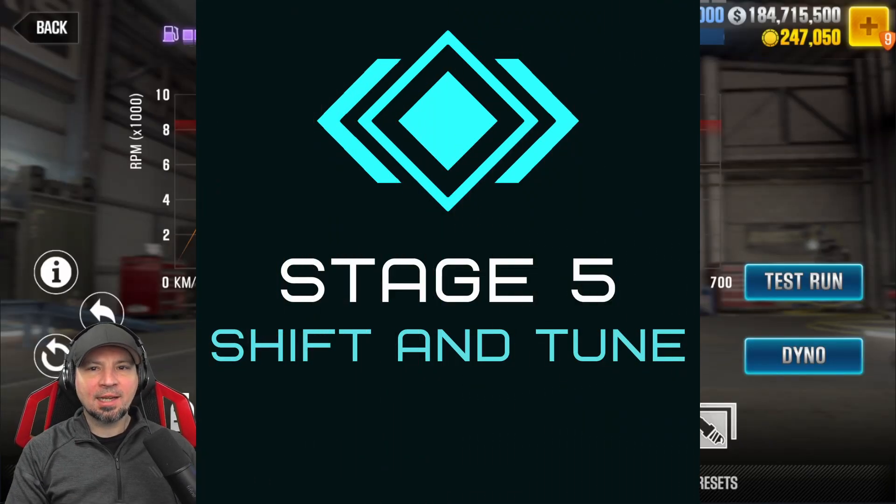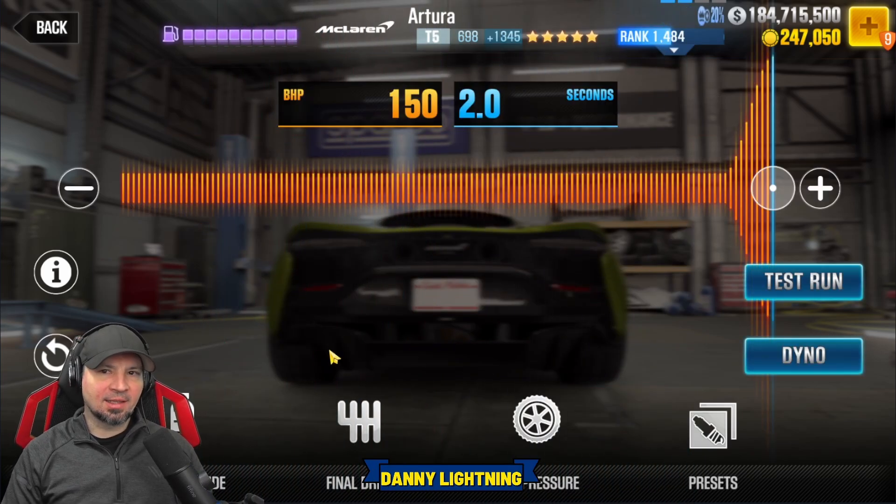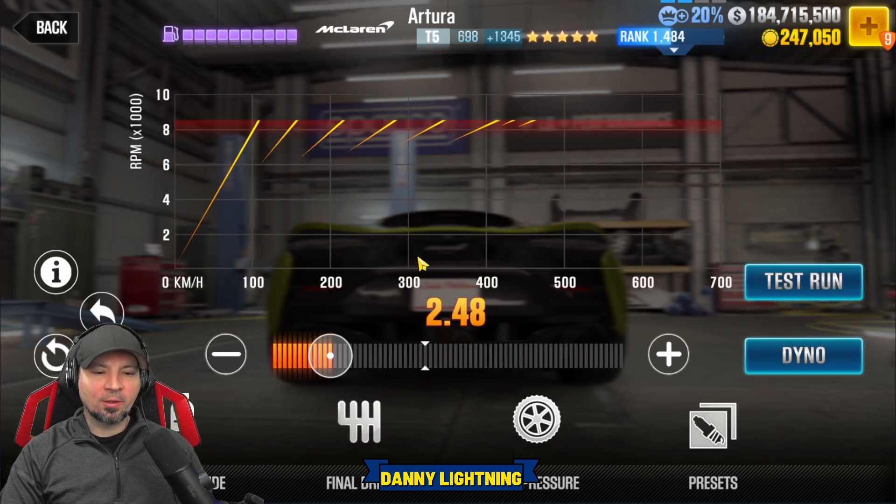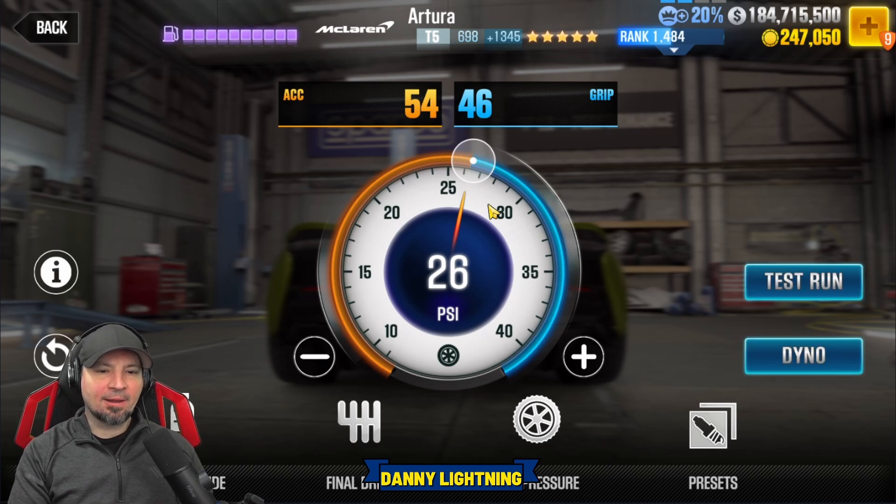When you have all the stage 5 parts installed and all the fusions, here's how to tune the car: nitrous is still going to be all the way to the right, final drive at 2.48, and tire pressures at 26 PSI. Changing parts does change the way your car needs to be tuned, so you can't copy people's tunes unless your parts match theirs exactly. Check out my tuning playlist if you don't know how to tune properly.